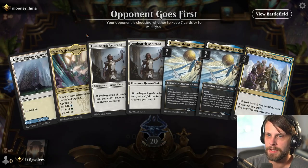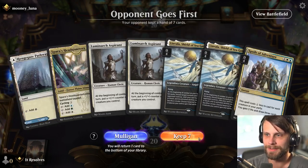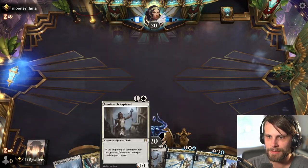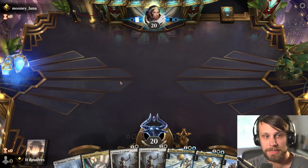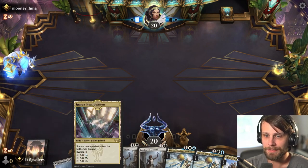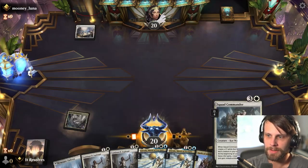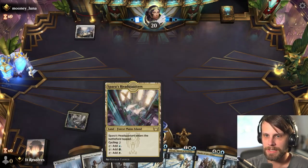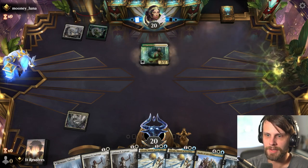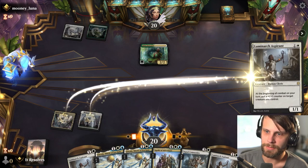Here we are for game number one. This isn't necessarily a phenomenal hand — however, double Aspirant with double Limvala isn't actually that bad, keeping in mind we can only play one of these at a time. We have an overabundance of two drops in the deck, so it's relatively easy to get to a point where we can still commit a good amount of things to the board. Even starting with just two mana, I think we can make something work. Looks like Naya runes or Selesnya runes. Let's go ahead and play the Luminarch Aspirant.